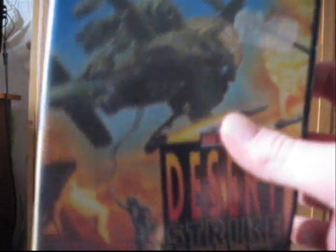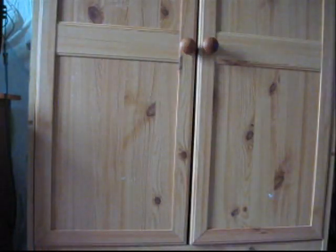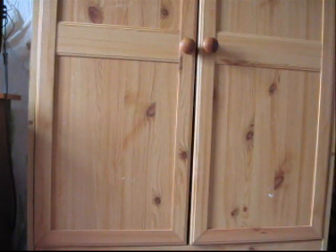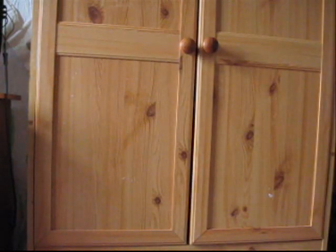And Desert Strike — it's a strategy-based shooting game, so you can't just go in all guns blazing. You've got to think about who you're going to attack. It's a bit more complex than quite a lot of shooting games. Next up, Earthworm Jim 2. Ecco the Dolphin, which is kind of a puzzle slash adventure game — it's quite unique. And there's also Ecco the Dolphin, which is the sequel. Next up, Eternal Champions — that's a fighting game. And FIFA 97.